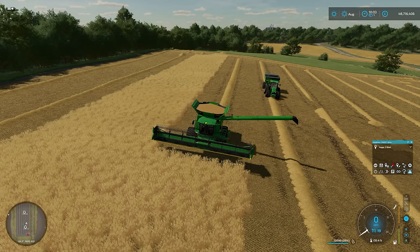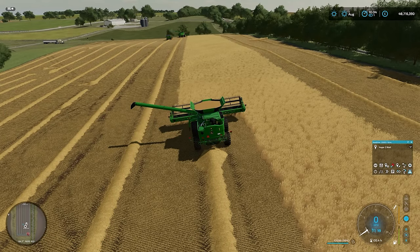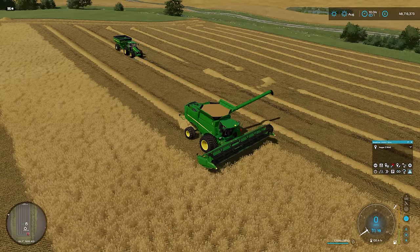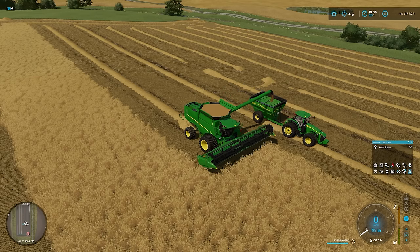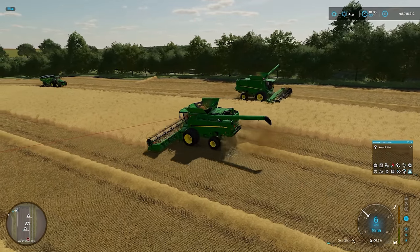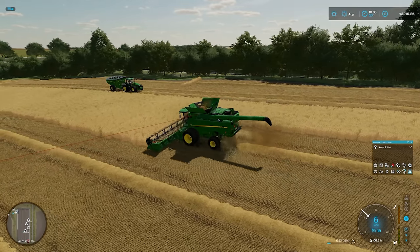There it goes - slightly worried it wasn't going to do it. At the same time, looks like auger wagon number one is heading back to this combine too. Autodrive sometimes takes a little bit of time to get itself aligned, but once it does it should be fine. There we go - combine two on his merry way again. Combine one passing us on the other side, auger wagon one tailing him nicely, and we're going to finish this field in double quick time.